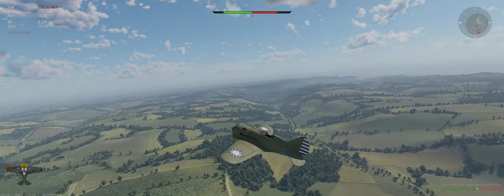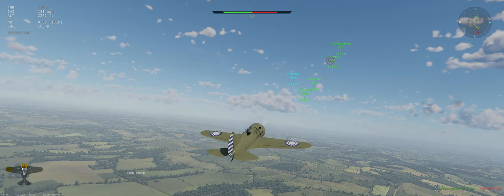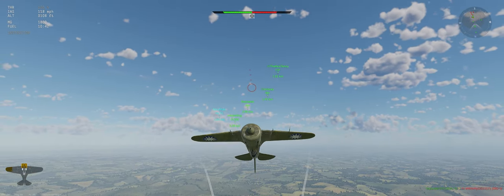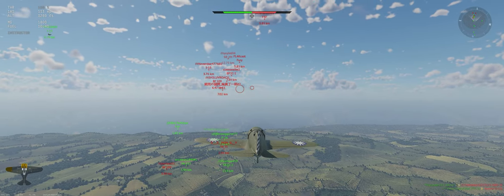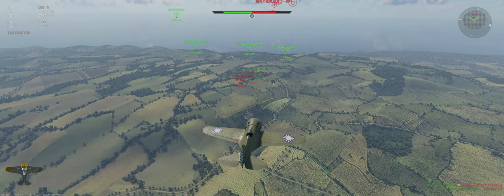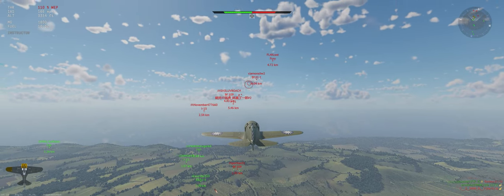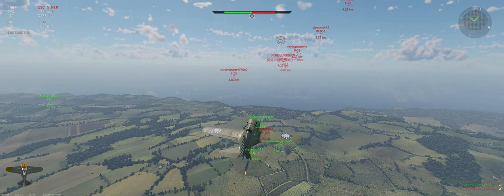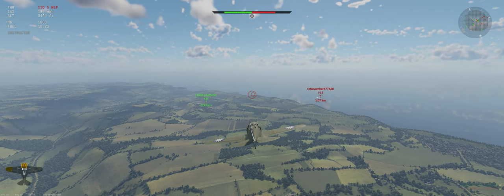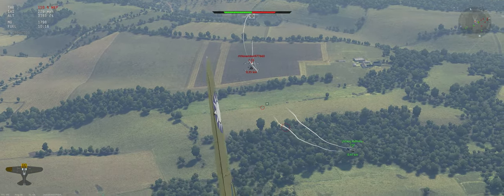We have a decent amount of reinforcements coming in, so we're just going to do a reset — reload, get a little energy, wait until our teammates are kind of close to us. Then we'll go back in as a group. Just two down low and they're climbing again — it's smart. I don't like it when our opponents are smart. Let's go after the I-15; I think we'll have enough support from the guys behind us if we get in trouble.